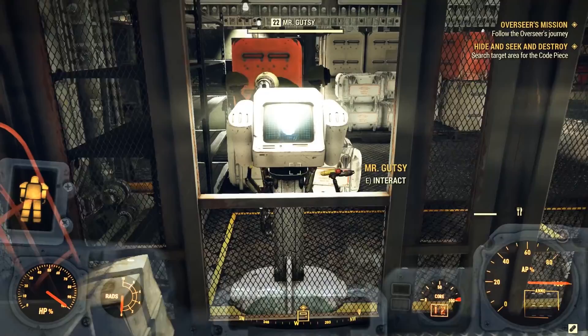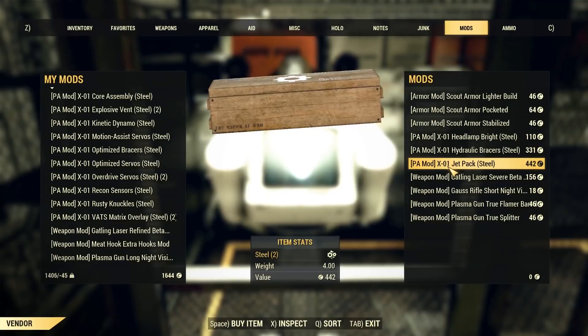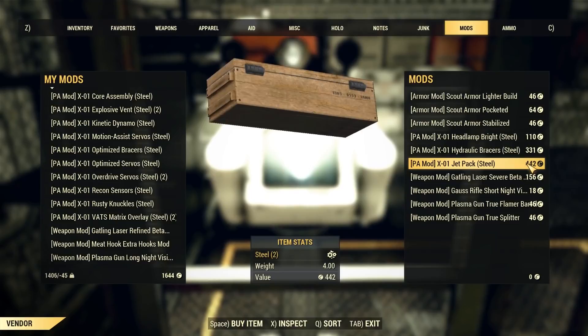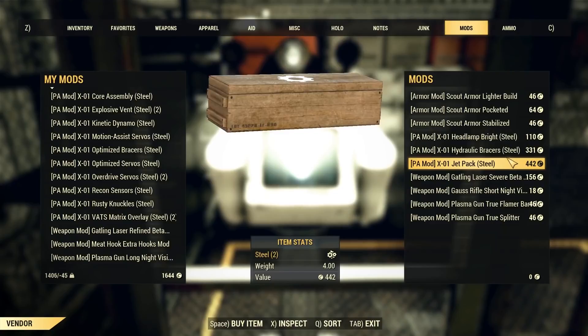Once you are at the terminal you can go to Mods, and what you're looking for is Jetpack X01 right here. It costs 442 caps. Please note that is with me wearing the card for the price reduction. You can also see all the other mods — all mods for X01 really sell here.